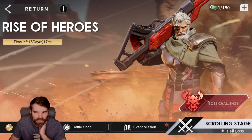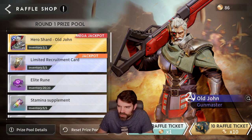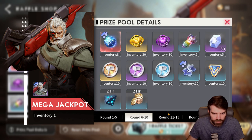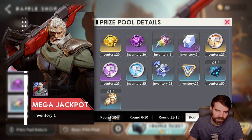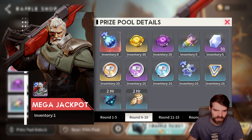Let me just show you the raffle shop and how everything works. There's a couple settings here. Basically what you want is the limited tickets and the gene hybrids — the rest are kind of a nice-to-have. So let me talk about how this works.